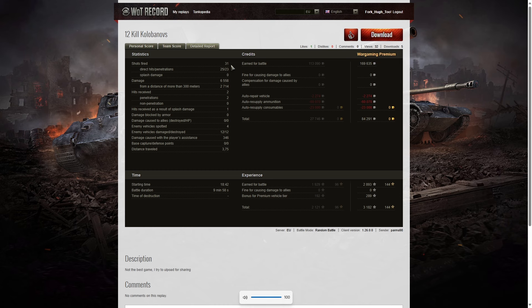He fired 31 rounds — remember this tank only has 36 total — so he had five spare at the end. He got 25 direct hits, 23 penetrations, 6,558 hit points of damage, of which 2,714 were at more than 300 meters. He received only two hits from the enemy, and both penetrated — the armor on this vehicle is very thin, which is why it goes so fast. It's basically two light tanks melded together and called a medium tank.